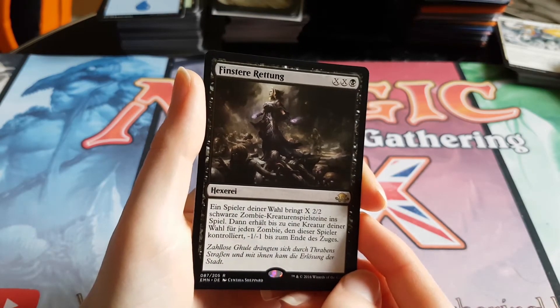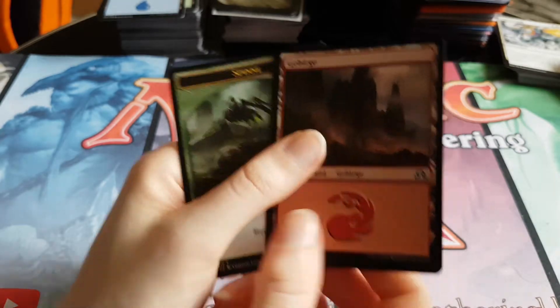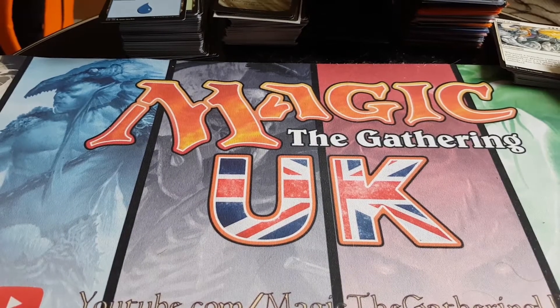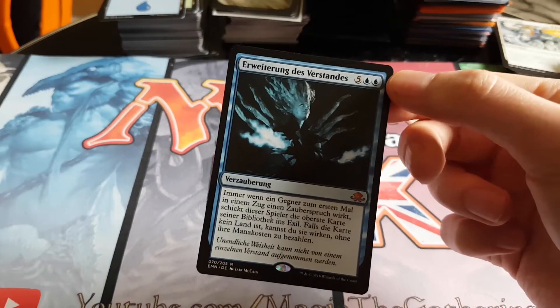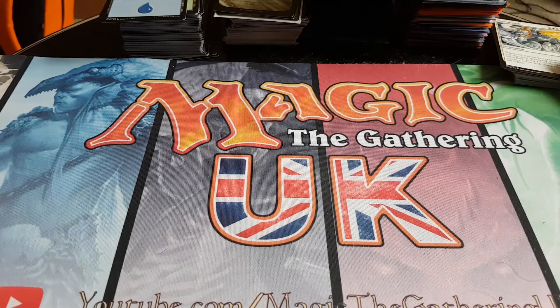Findst du rettung? I don't know what that is. It's not very good, I know that much, but it's a mythic so it's kinda cool. Pretty sweet. No foils, no good flip cards. We've got a Narwood Dryad which is pretty neat — Black-Green Delirium is still a thing anyway.